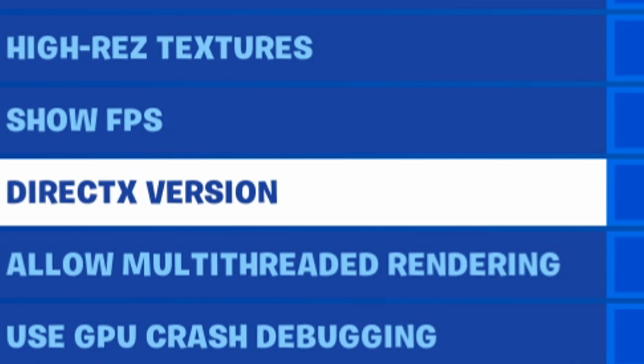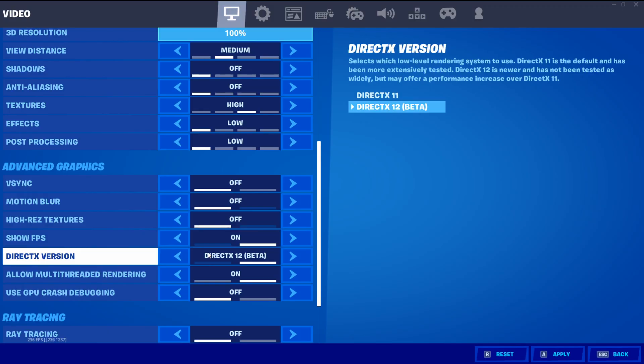Your DirectX version is a controversial setting. Generally speaking, if you've got a higher-end PC go to DirectX 12; if you've got a lower-end PC keep it on DirectX 11. There's no definitive answer that one will give you better FPS — I recommend you try both and see which works out best for you.